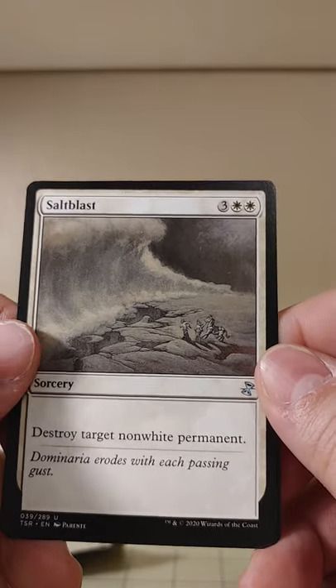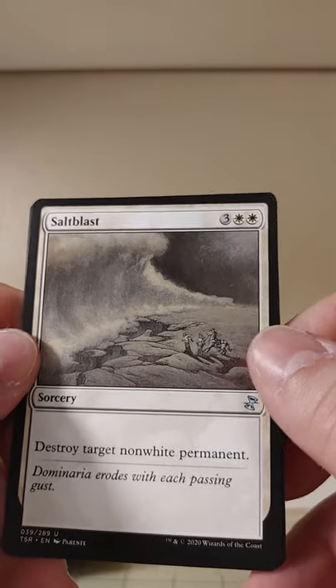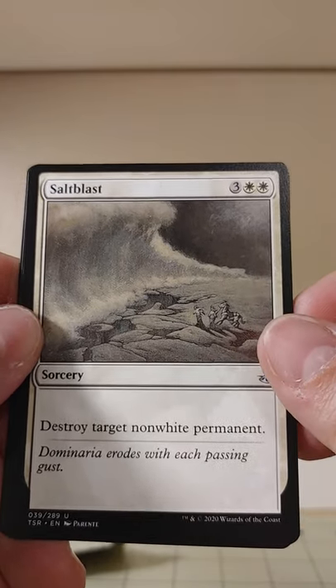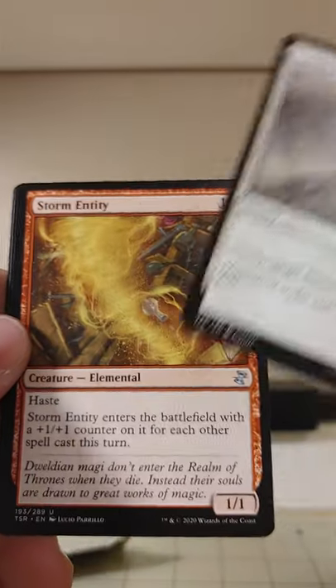Saltblast — destroy target non-white permanent, white and three. People are going to get pretty salty. You can even take out a land that way — that's interesting.